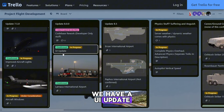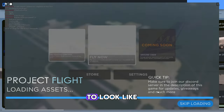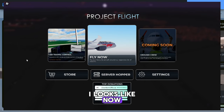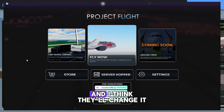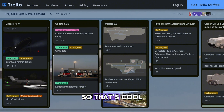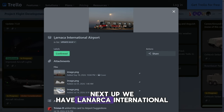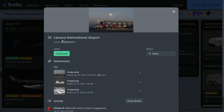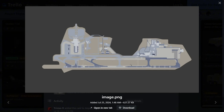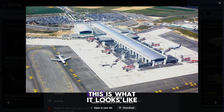Moving on to Update 8. First of all we have a UI update — this is what the UI used to look like and this is what it looks like now, and I think they'll change it again in Update 8. Next up we have Lanzarote International Airport; this looks so cool and so detailed. As you can see, this is what it's going to look like from the top, and this is what it looks like in real life.